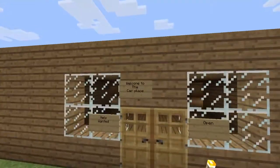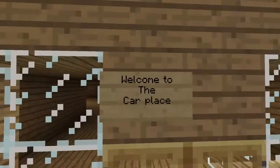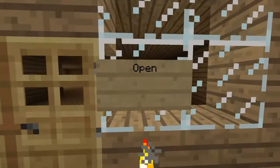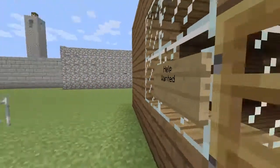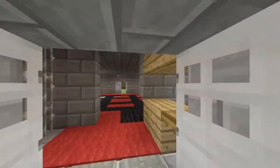This is the dealership — I just call it the dealership because it makes more sense. Welcome to the car place. It's open and help wanted if you want to get a job. And this is my jail.